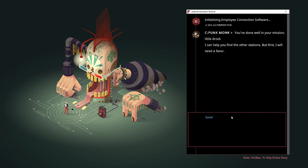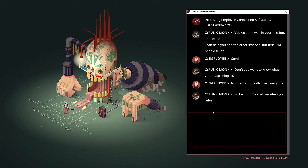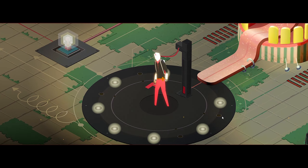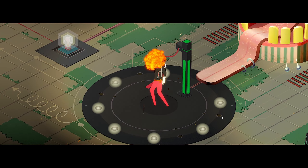I can help you find other stations, but first I'll need a favor. Do you want to know what you're agreeing to? No thanks — I blindly trust everyone. So be it. Come visit me when you return. Return from what? You give me the juice, baby.